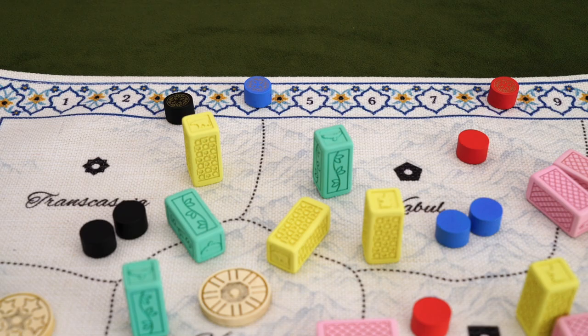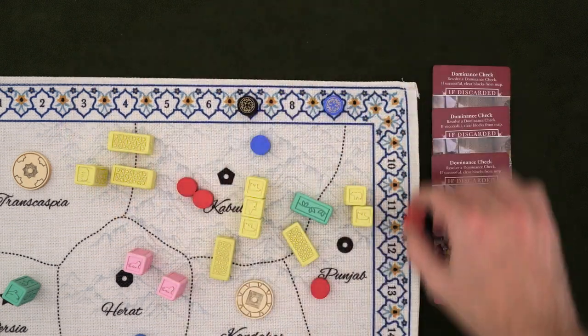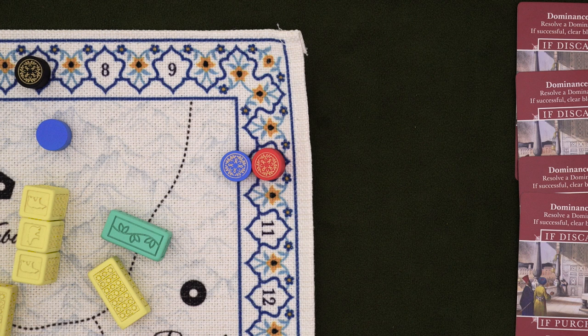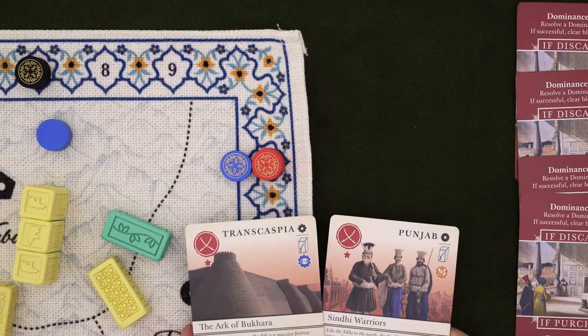After scoring, if any player ever has at least four more points than anyone else, they immediately win. If that doesn't happen, keep playing until it does, or until the final dominance check is over — after which, whoever has the highest score wins. The final check is worth double the amount of points, so you'll likely have an outright winner. But if you don't, the winner is whichever tied player has the most red military stars in their court. If it's still tied, whichever tied player has the most rupees wins. And the last tiebreaker is whoever can cook the best Chopin kebab.